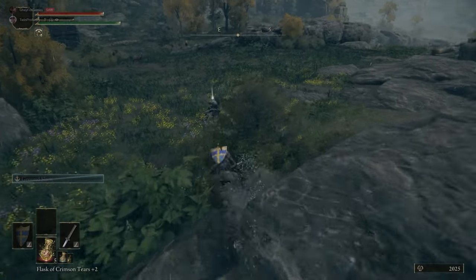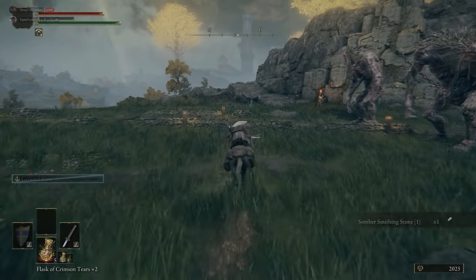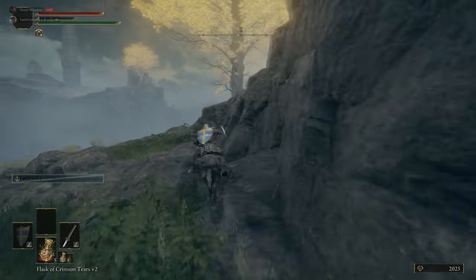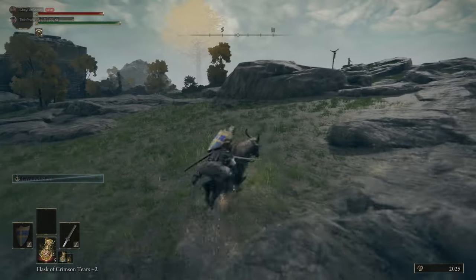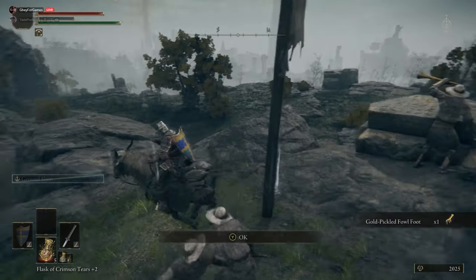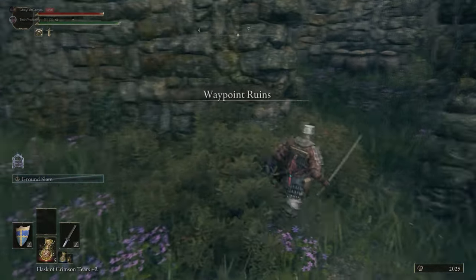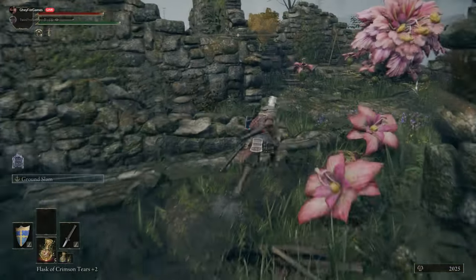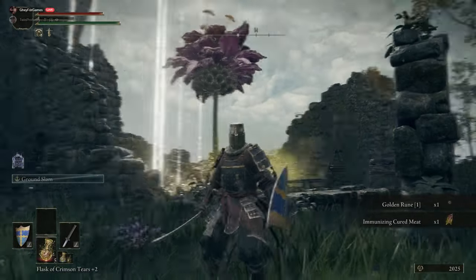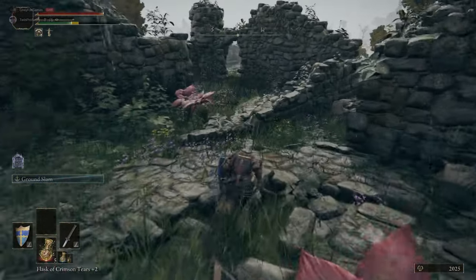Just off to the west of the road near this cliff edge there's a Smithing Stone. Then heading up this rocky hillside to the top — there's a little crucifix type thing — you'll find a Pickled Fowl Foot. Coming up to one of these waypoint ruins, there are Miranda Sprouts here. They can drop Miranda Powder and Poison Blooms. These are a pain to deal with unless you have fire damage, which we'll demo when relevant.